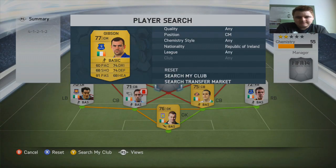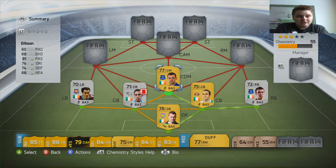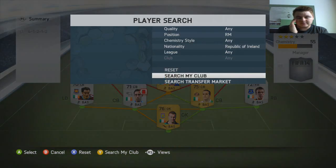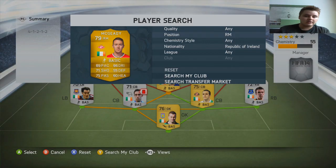Speaking of Everton golds, we've got Darren Gibson at centre defensive mid. I haven't changed his card from CM to CDM — I didn't see the point and I couldn't find one on the market that was fairly cheap, so I just stuck him in there anyway. He gets 9 chemistry anyway. That one goal I scored with him was an absolute cracker — it was from miles away, it was so so good. He's got medium-medium work rates so he makes for a pretty solid CDM and doesn't wander off too much.